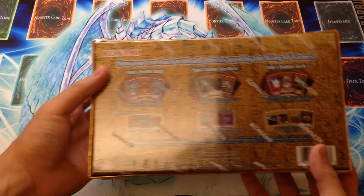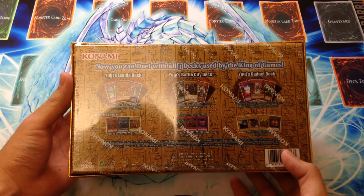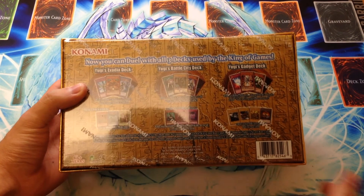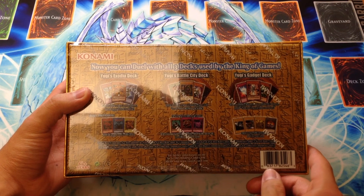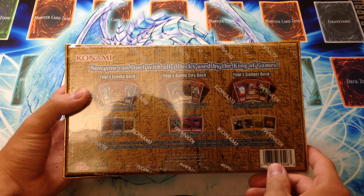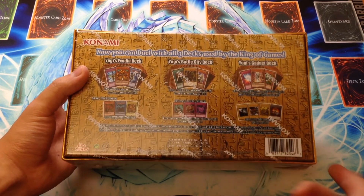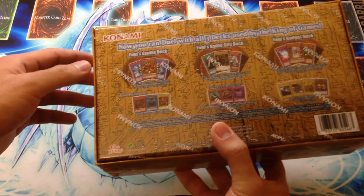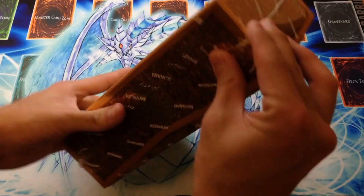If we look at the back here, it says: 'Now you can duel with all three decks used by the King of Games.' So you can see we have the Duelist Kingdom deck with Exodia, the Dark Magician special Battle City deck, and then the Ceremonial Duel deck used in the last episodes of the original show. Plus all these extra promos, so we're going to go ahead and open this thing up.